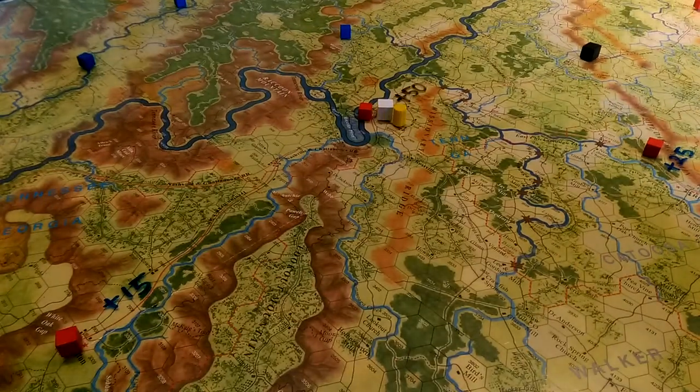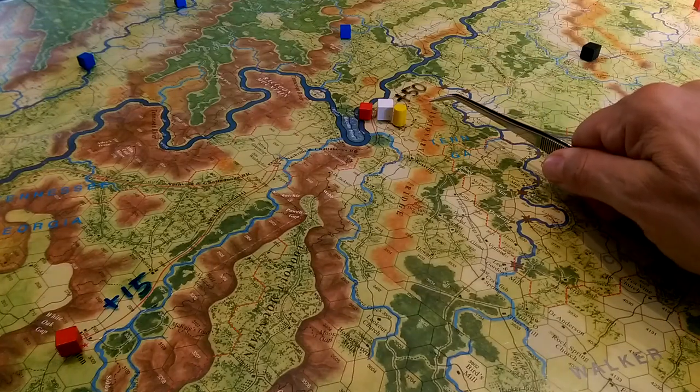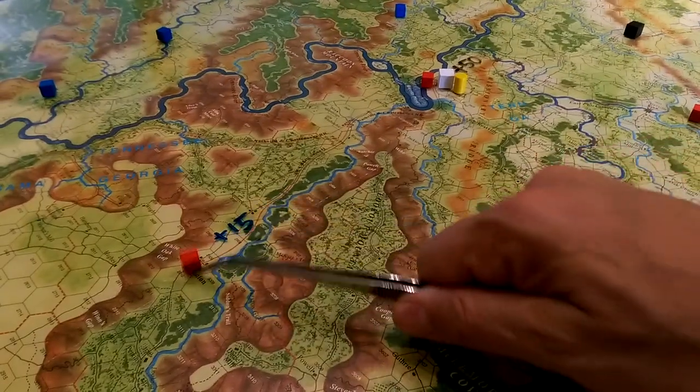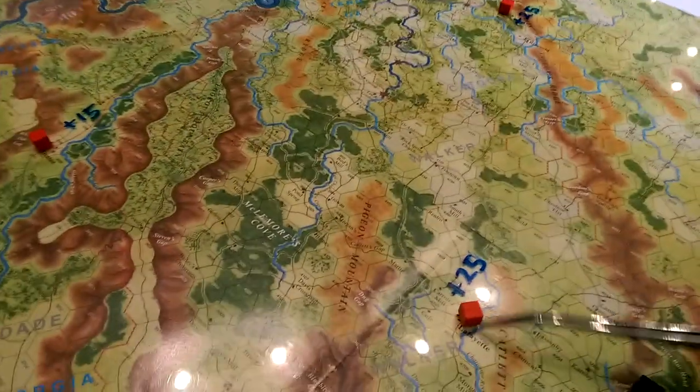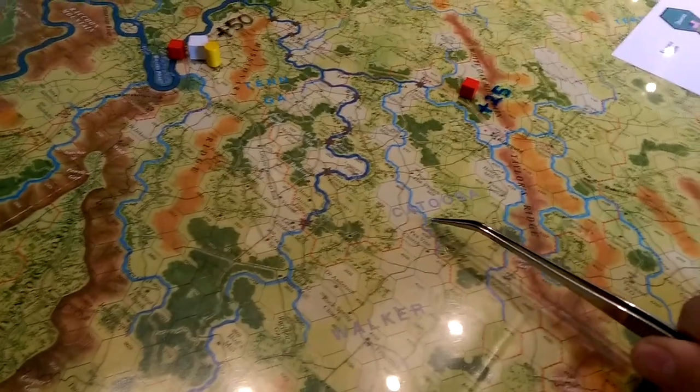A substantial victory would require, I believe, 120 to 129 victory points. Looking at the map, it's 50 for Chattanooga — that makes sense. 15 for Trenton, 25 down here for this particular county. You can see that one says Walker, and then this one says Catusa, I think — it's hard to see; I'm trying to look through the camera at an angle.